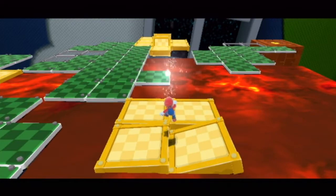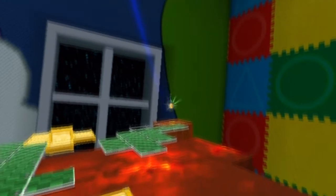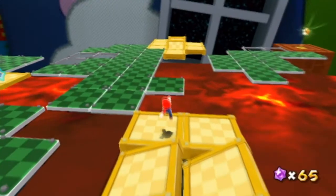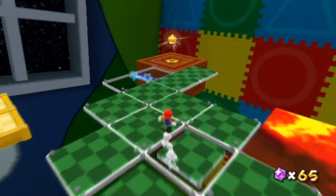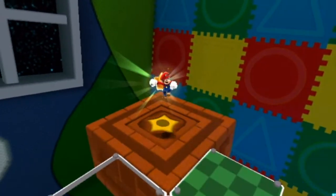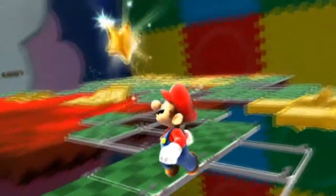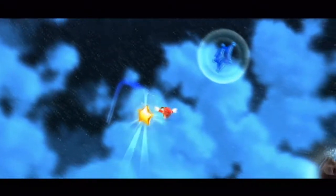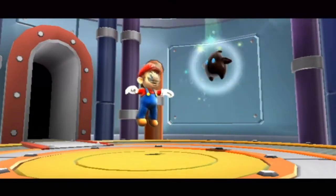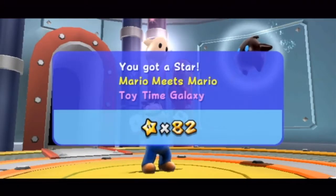We've gotten all five silver stars and it's worth mentioning how this planet looks really cool, even from up close. The star shows up all the way over here, and there you go — very, very nice. I really hope that the purple comet shows up here, because although it is one of my favorites, it is also one of the hardest, I think. But we'll talk about it if it shows up.